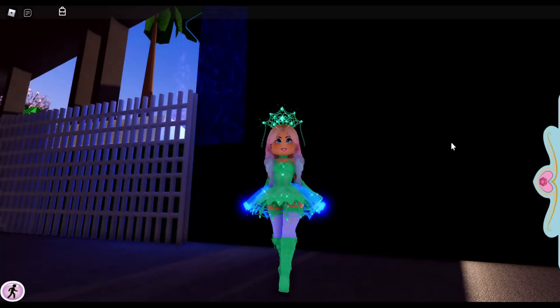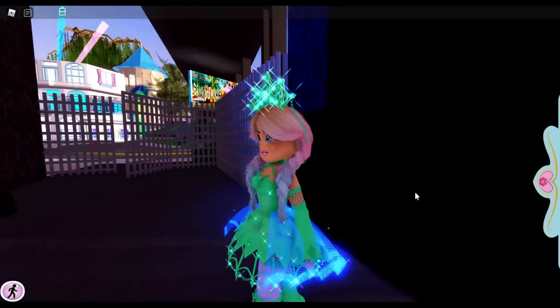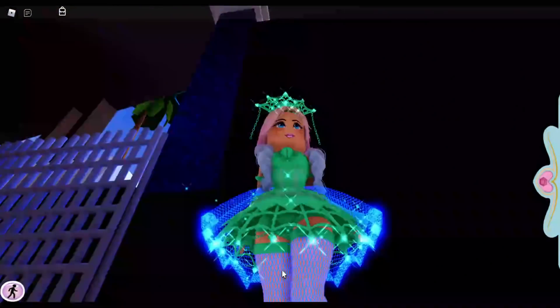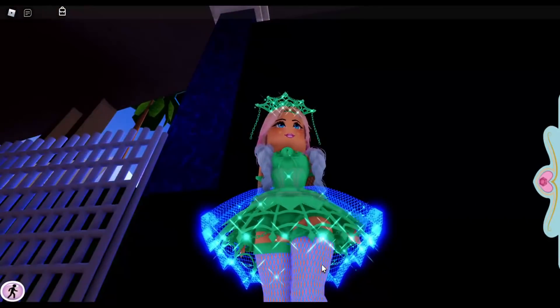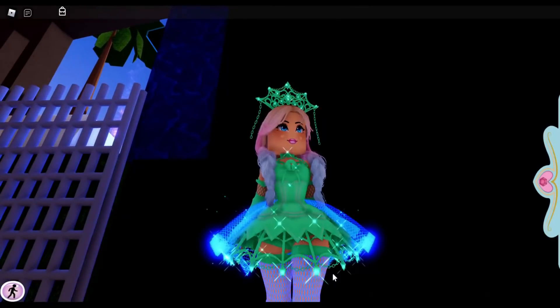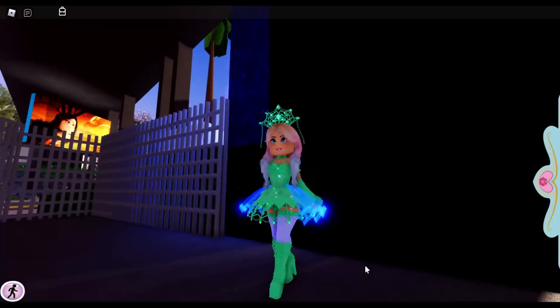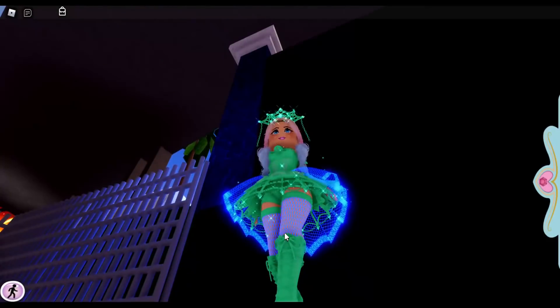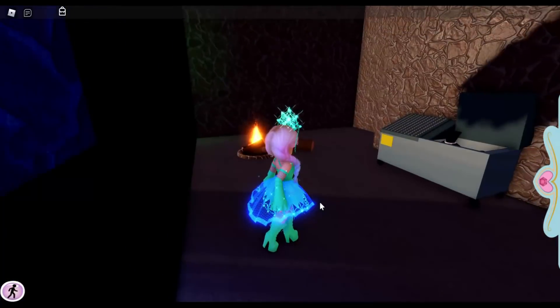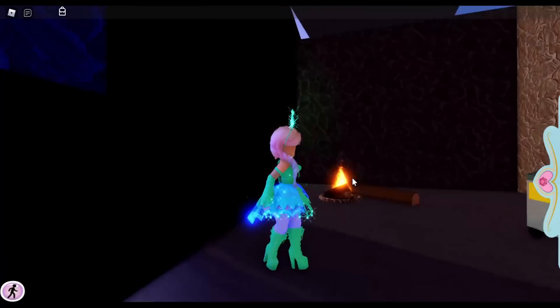The Shadow Empress only has a few pieces that glow as well. On the skirt it's the chain link, and on the shoes it's the fishnet — essentially the lacy parts of the set are what glow. I think the fact that the fishnets glow on the boots is kind of cool, in my opinion. I also like how the back of the skirt glows.